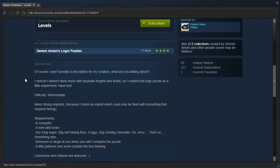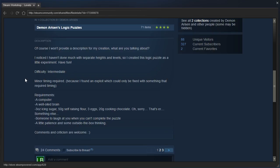Minor timing required, because I found an exploit which could only be fixed with something that required timing. Requirements: a computer, a well-oiled brain — well, clearly mine is in need of re-oiling. 3 ounces icing sugar, 50 grams self-raising flour, 3 eggs, 20 grams cooking chocolate — oh, sorry, that's something else. Someone to laugh at you when you can't complete the puzzle. A little patience and some outside-the-box thinking.